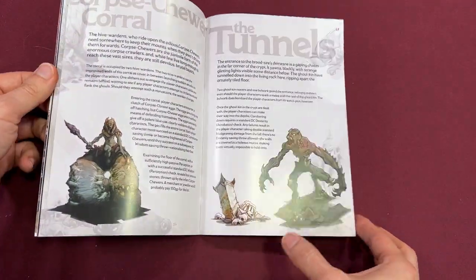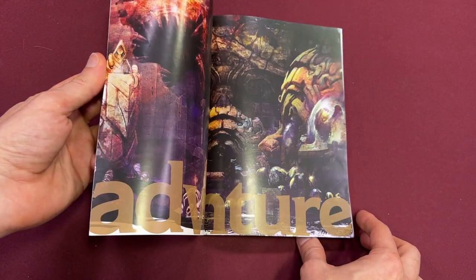You get background lore on the ghoulkin and a number of rumors which the players can learn about — and it's up to you to decide which ones are true for your story. Is the ghoulkin Bloodsire the very first ghoul of this particular branch of undead? When the ghoulkin consumed the dead, do they become privy to the secrets the dead knew in life? Do the ghoulkin have a hive mind that makes taking them by surprise nearly impossible?